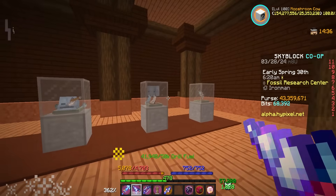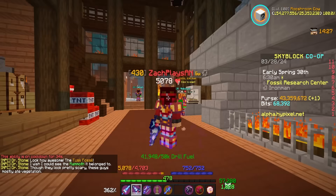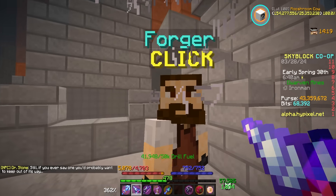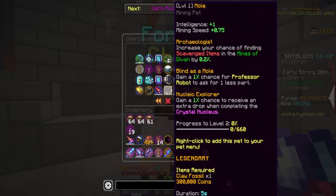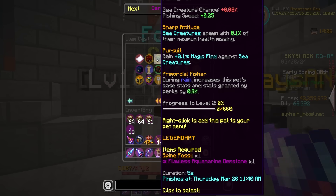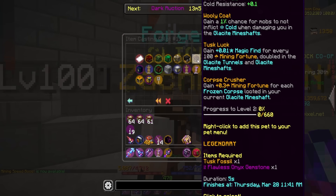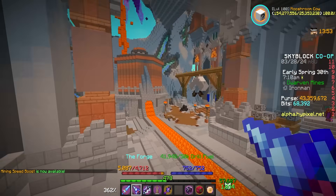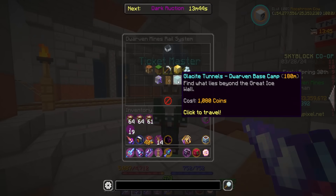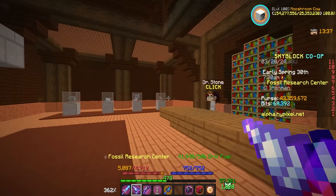The biggest thing: last time we were on alpha, we could see what the pets were going to be basically by looking at the fossils — once you collected all the fossils it would tell you which pet it belonged to. Well, now the pets are actually here, all of which can be forged at the forge. They're honestly quite inexpensive. The mole pet requires the claw fossil and 300,000 coins. The T-Rex requires a flawless onyx plus the fossil. Spinosaurus is a flawless aquamarine, the goblin is a flawless amber, the ankylosaurus is a flawless opal, penguin is a flawless aquamarine, and mammoth is a flawless onyx again.